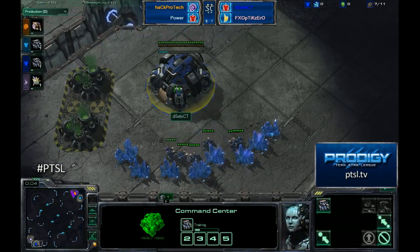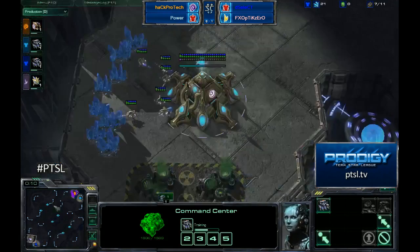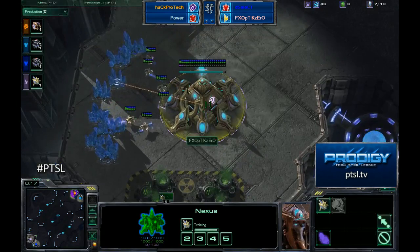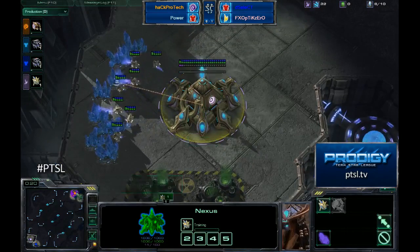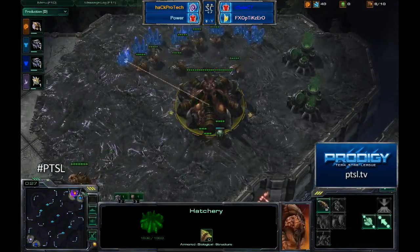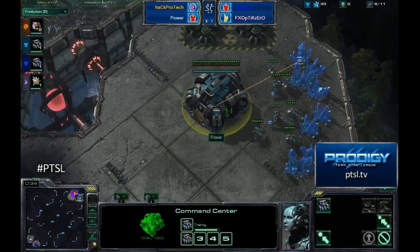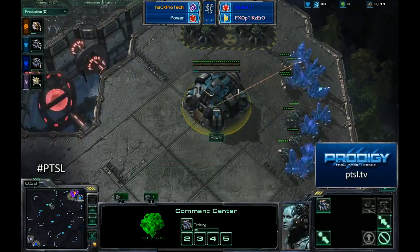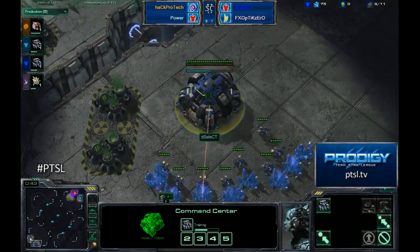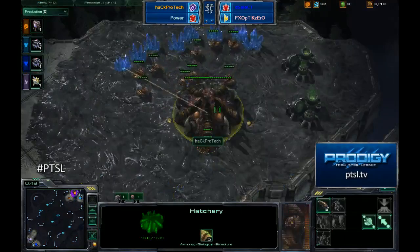Down here at the bottom left-hand corner, we have Dignitas Select spawning as our blue Terran player. His teammate from SupSuns is FXOOptic0, playing from South Korea — he is our pink Protoss player. Their opponents in the top right-hand corner are from Powertech, or HackProtech, our orange Zerg player. We also have Power, our light blue Terran player, whose color is as close as physically possible to Dignitas Select's — so later on when we just have a bunch of Marines standing around, we will have no idea who they belong to.